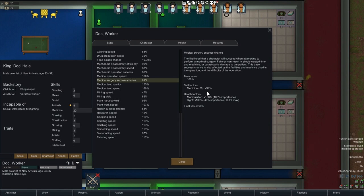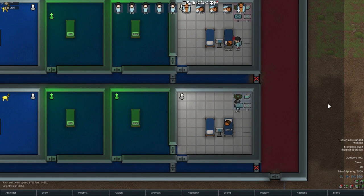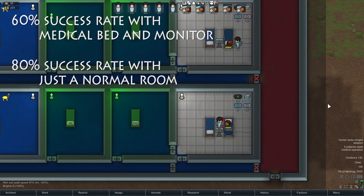Unlike with transplants, with carcinoma there were more deaths following a failure. The graph shows the percentage of fails that ended in deaths. It's hard to read significant patterns given the small sample size, but it does seem notable that for Glitter World medicine, the trend went steadily down as skill level went up — suggesting that for carcinoma excision, higher skill levels may determine whether a fail ends in death more than whether the surgery succeeds in the first place. More research is needed. I also tried excising carcinoma in a room with a medical bed and vitals monitor using normal medicine and a level 10 doctor — that had a 60% success rate, a full 20% below the control, suggesting the equipment either makes things worse or at minimum provides no benefit.